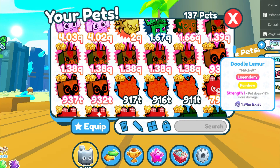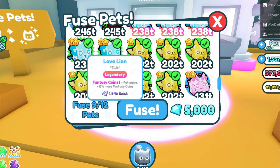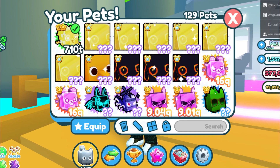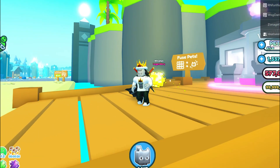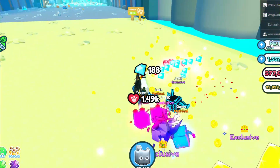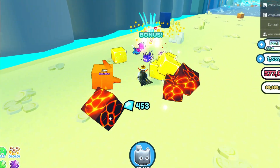That Rainbow Lemur seems to be one of the very best pets in this update for fusing. The last fusing method is 7 Cupid Corgi Goldens and 2 regular Love Lions. We got a Golden Love Lion — this one is 710 trillion level, that's really powerful. I'm sure if you use this method you will probably get other pets as well, but most of the pets you get are going to be powerful. It just depends on which pet you get and how powerful they are.